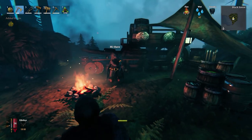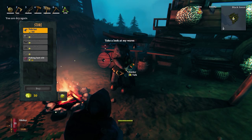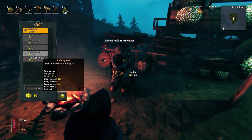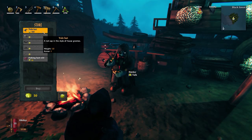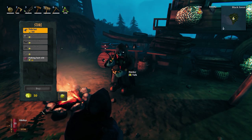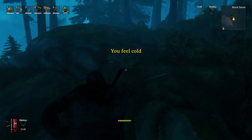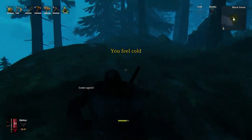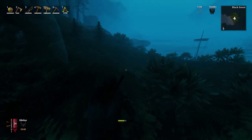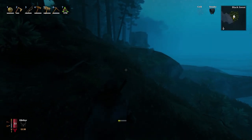The Megingjord — which is actually Thor's belt, the belt of strength — and that will increase our inventory space, which will make hauling all of the copper and tin that we've been doing a lot easier.